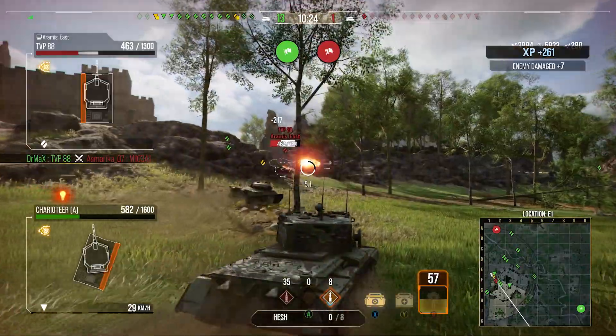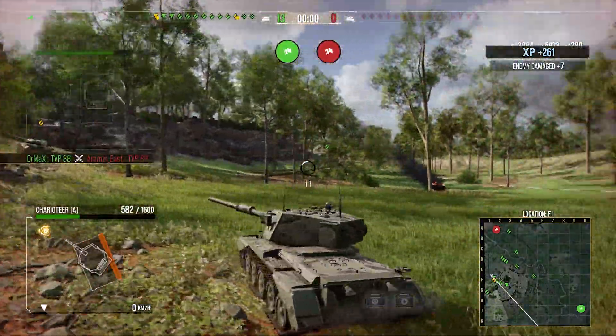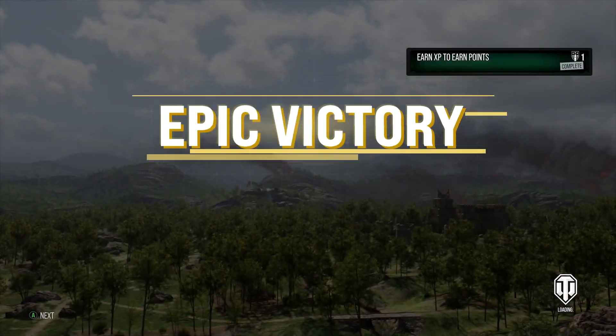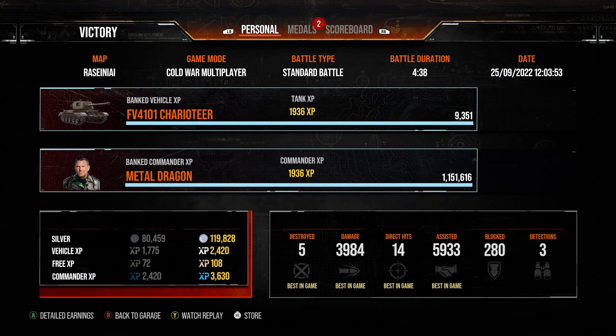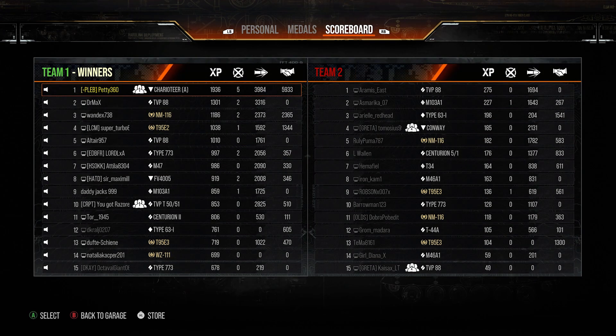As you've seen with this first replay, with some of the rolls we're getting with the HESH — this was before they changed the RNG values so we low-rolled a lot. But we do finish with the victory: 5 kills, nearly 4k damage, nearly 6k assistance, nearly 10k combined. The ace tanker, 1936 base XP — a really nice game for the Charioteer A. It was basically a light tank game; we basically played as a light tank, spotted for our team, and then slapped people with our big gun.